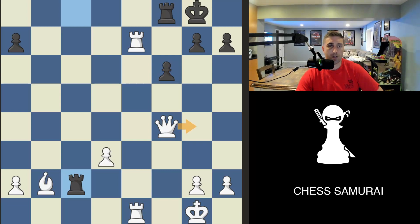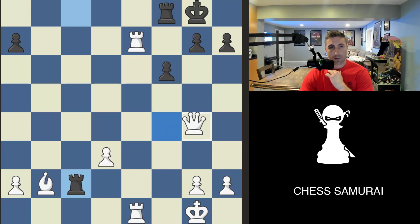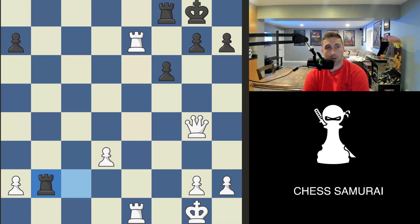Do I just threaten mate? Or do I sacrifice and check and come in? For this video we'll just play it safe. I'm threatening checkmate, and he just gave up checkmate — so I don't even have to do anything spectacular, it's just checkmate. Basically I was looking at a forced sacrifice with the rook, but I wanted to see how he would defend, and the 1,000-rated player didn't defend the one-move mating attack.